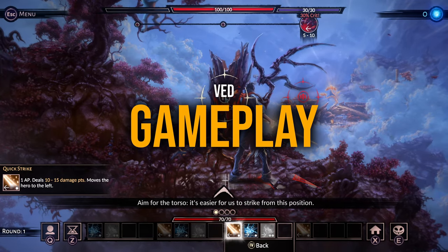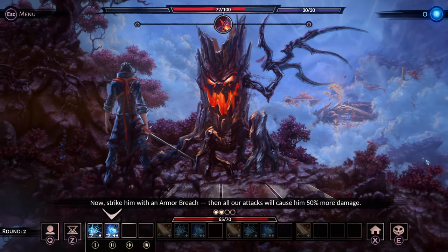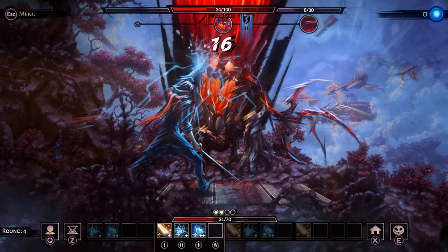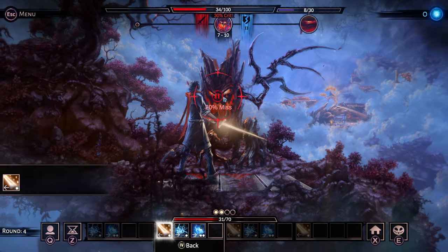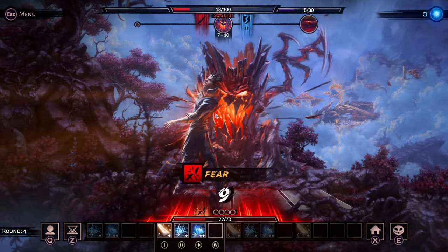In the human world, you will be making decisions and interacting with characters, uncovering the deeper story behind your origins and your powers. But the real action takes place in the magical world, where you will fight strange and hostile creatures. You will have to stay sharp and plan your moves carefully, staying one step ahead of your enemies.